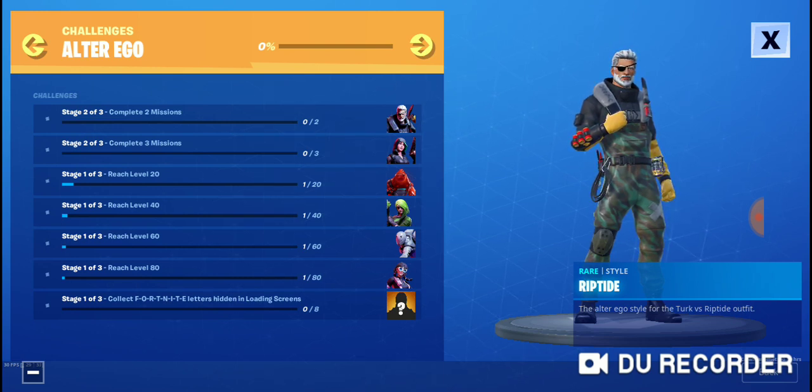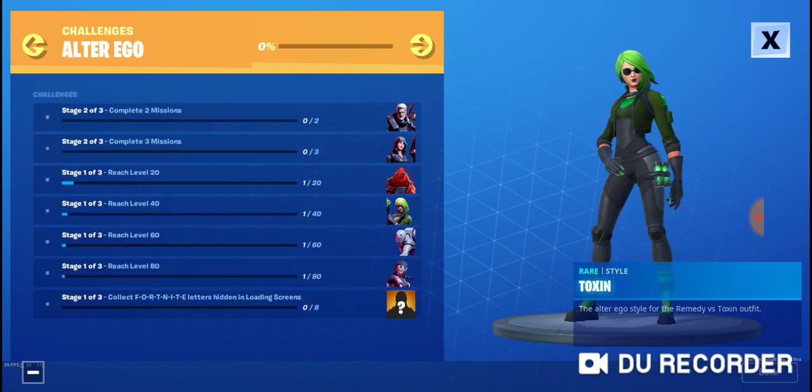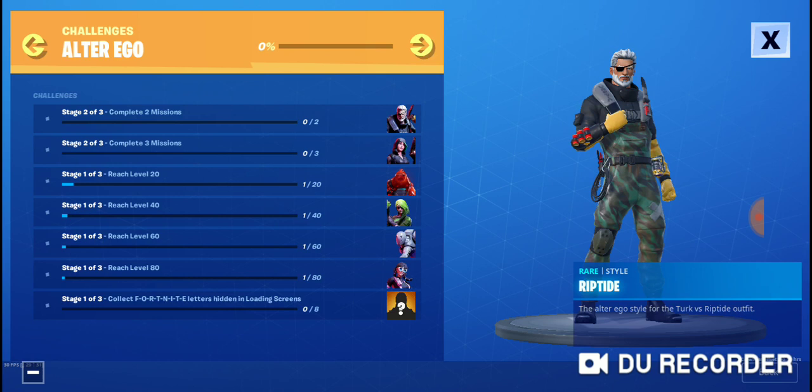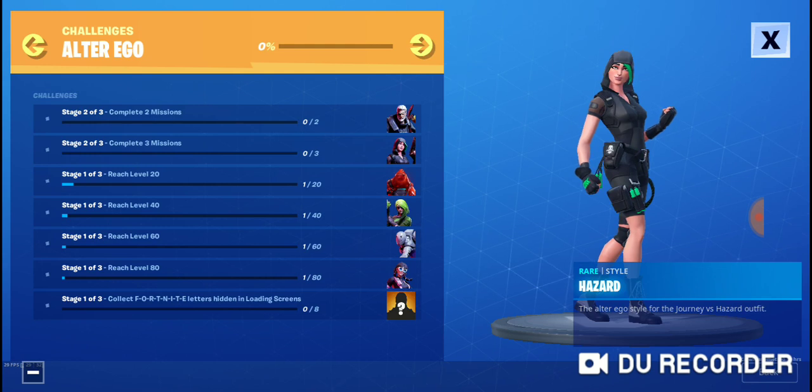These are the Zero Point Challenges — this is called the Alter Ego Challenges. On every skin in the Battle Pass comes with an Alter Ego, which is really cool. Here are the challenges: complete two missions and you'll get Riptide, so instead of Turk you can be Riptide. Complete three missions and instead of being Journey you can become Hazard.